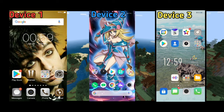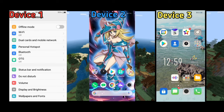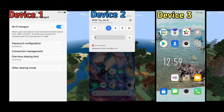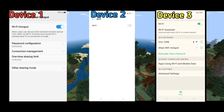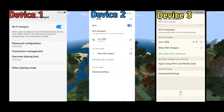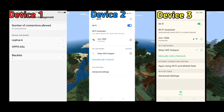So step one: one of the devices should open up the Wi-Fi hotspot. I'm gonna do that on device one. Then I'm gonna go on devices two and three, open up Wi-Fi, and connect onto device one's Wi-Fi hotspot. Now devices two and three are connected onto device one's Wi-Fi hotspot.